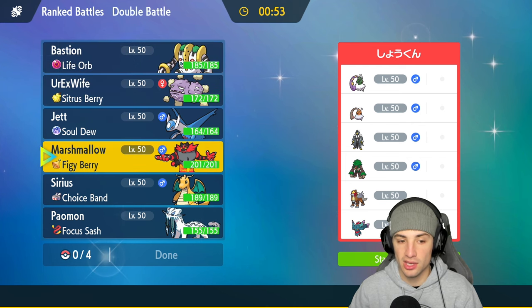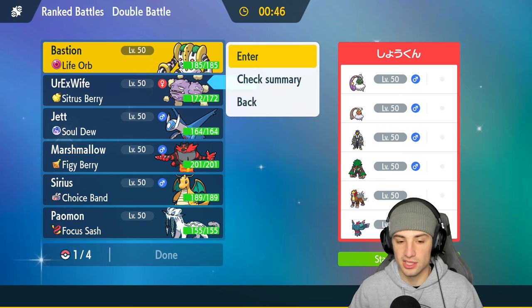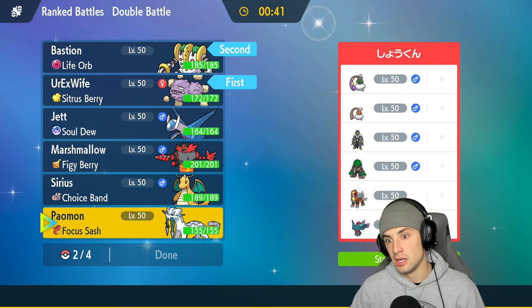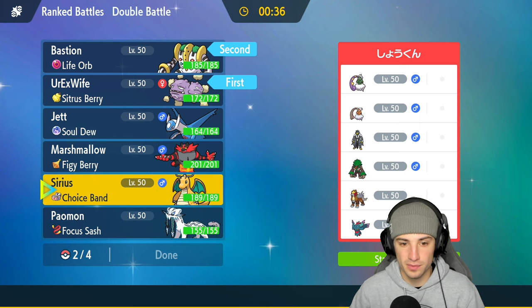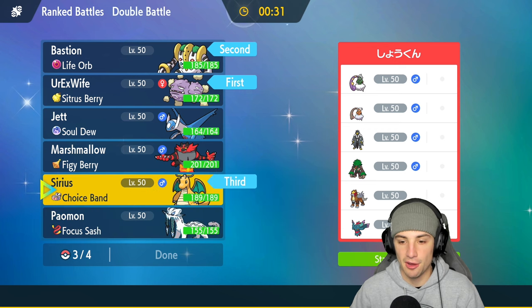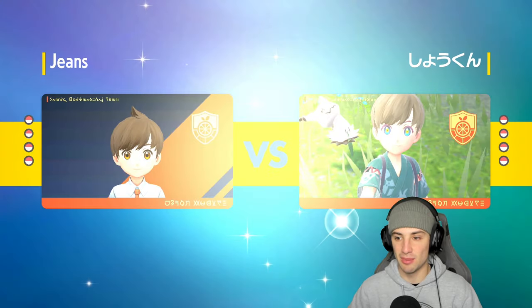I might just lead Weezing and Regigigas — could be pretty good. Or I could go into Incineroar for intimidate, but no — I like Weezing and Regigigas. So we're going to lead Weezing and Regigigas, and then in the back end we'll go Dragonite and Shenpao. That seems pretty good for us. If they throw out physical attackers we can burn them. I was going to bring in Latios here but I like the team we're bringing.